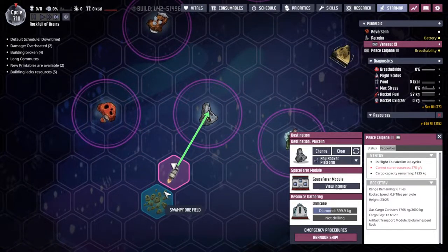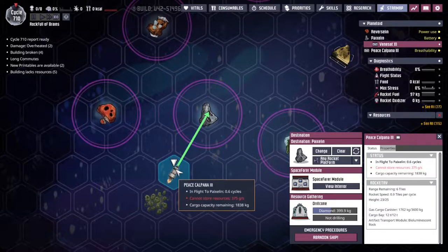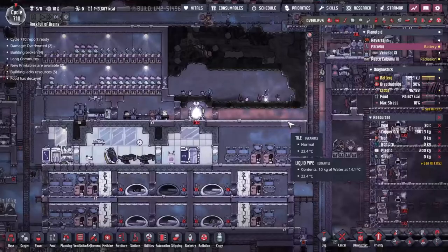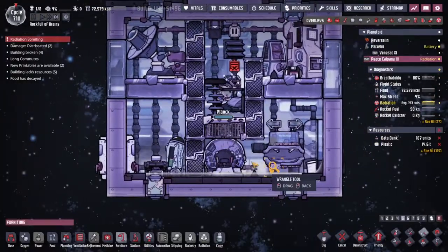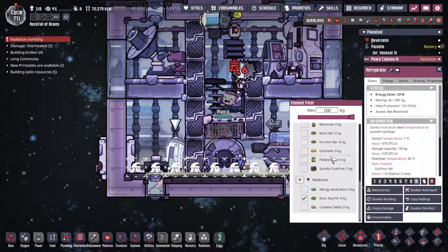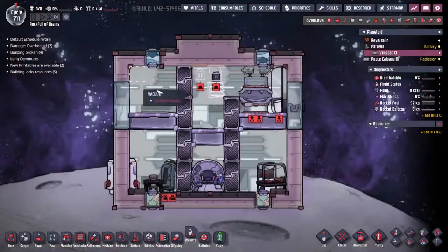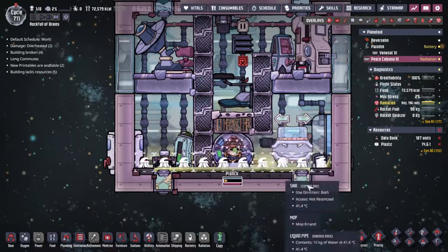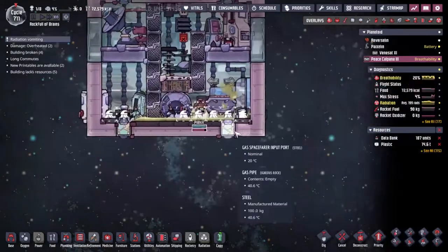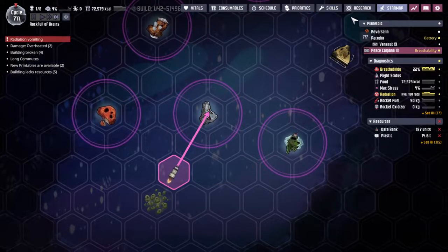I have sent Plank back out for another bit of a scavenge for materials, but he also went along and got himself an artifact transport module — a bioluminescent rock! We managed to pick up a bioluminescent rock. We'll be rocking back up in Pyaxlin in 0.6 cycles. Oh no — Plank has been overexposed to radiation. I'm sure we can deal with that when he gets back. No rad pills on board? No rad pills. Do we have rad pills at home? We have rad pills at home. We can fix him when he lands. Look at this beam of radiation coming down and through here.